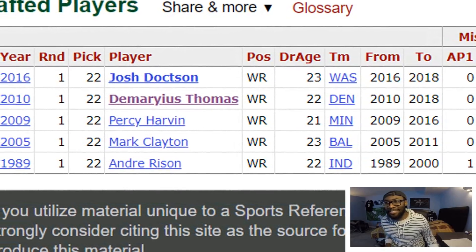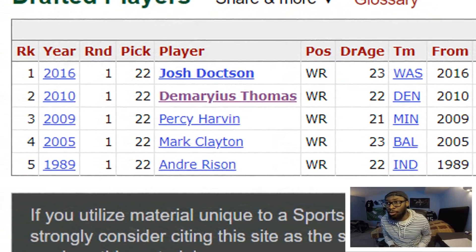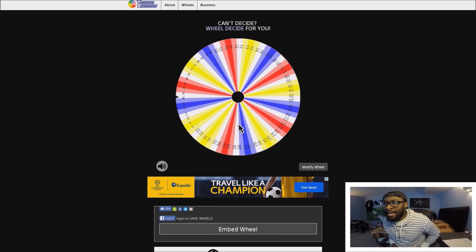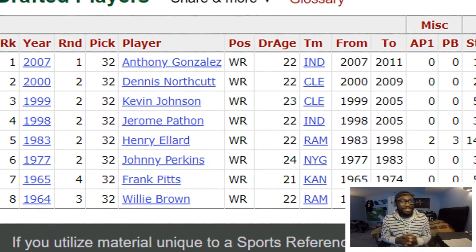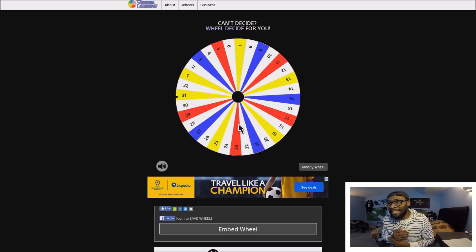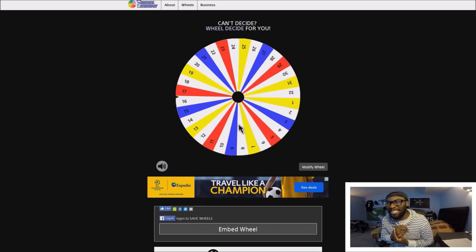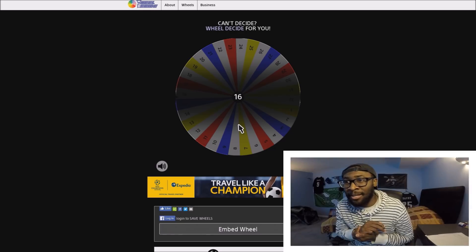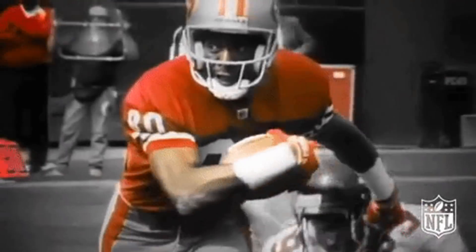I think I jinxed myself by saying we didn't have to re-spin. Number 22 - Demarrius Thomas went at number 22, which is actually pretty shocking. The dude has had a pretty freaking good career. The last wide receiver added was selected at number one - we were so close. Number 32 - nobody good that late. We were so close to number one. Instead our last wide receiver was drafted at number 16. One thing to say about this selection - Jerry Rice. Let's get it!